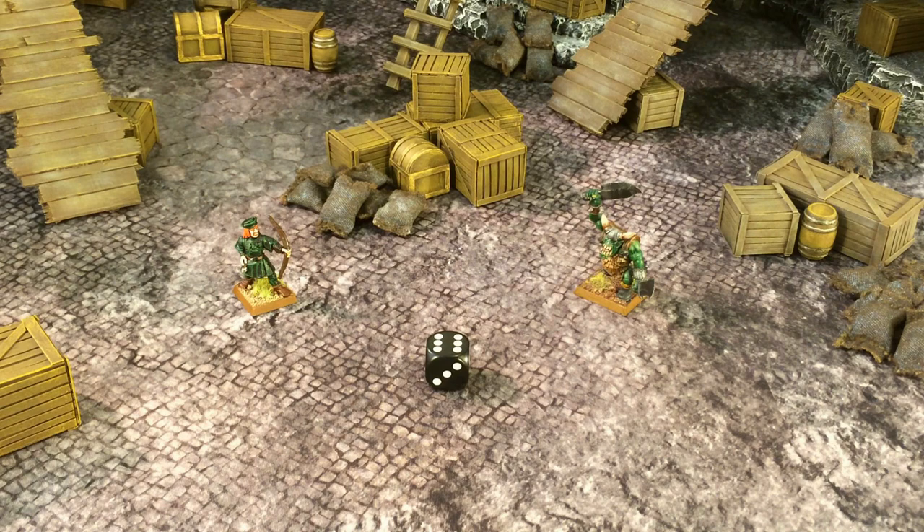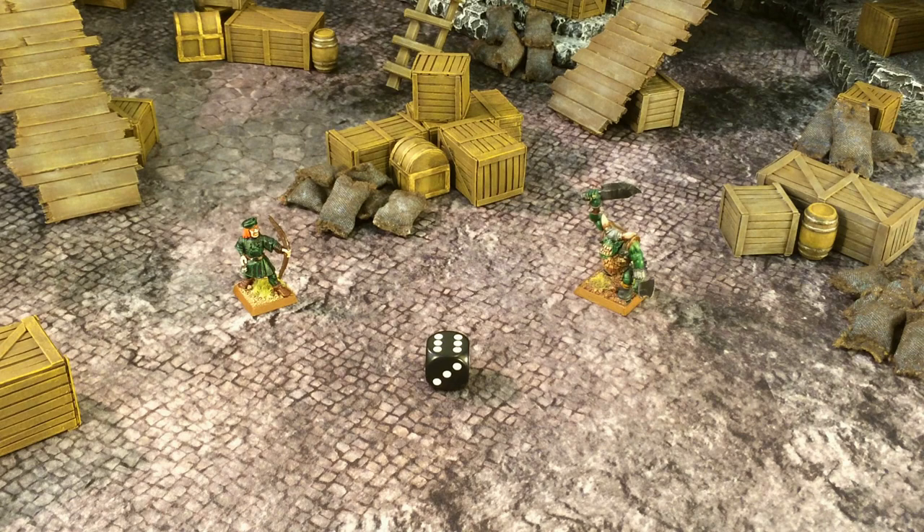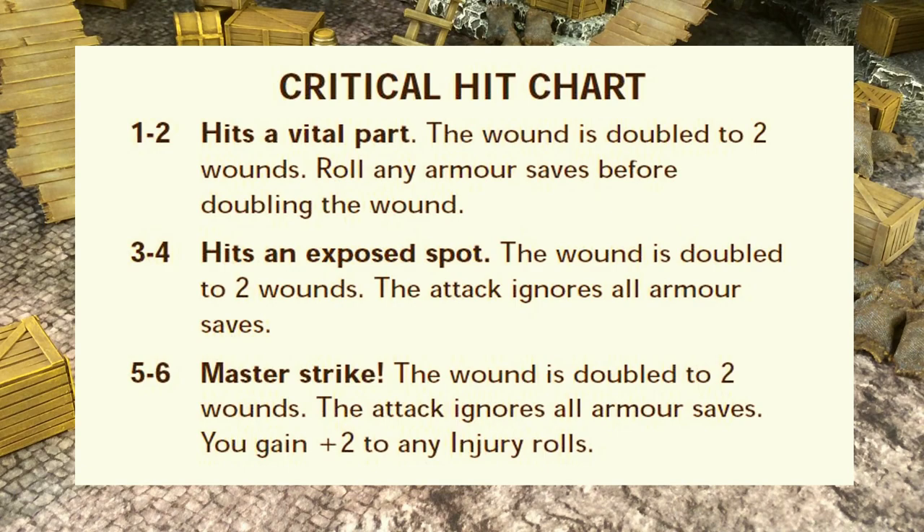On the critical hit chart, the higher the number the better the effect. On a 1–2, you hit a vital part — double the wounds, but armor saves are allowed. On a 3–4, you hit an exposed spot — wound is doubled to two wounds and the attack ignores all armor saves. On a 5–6, the master strike — wound is doubled to two wounds, the attack ignores all armor saves, and you gain plus two to any injury rolls, so rolling two ones would become two threes instead.